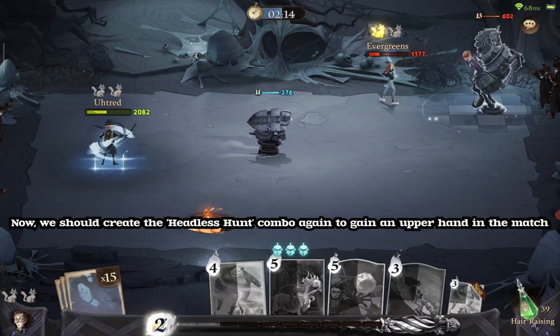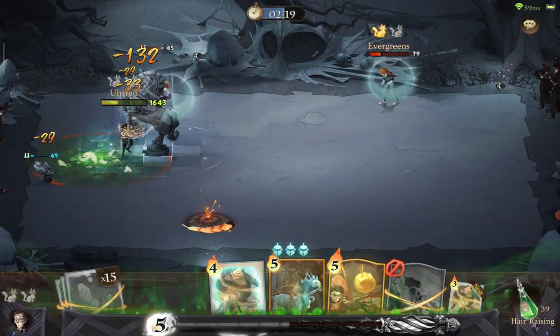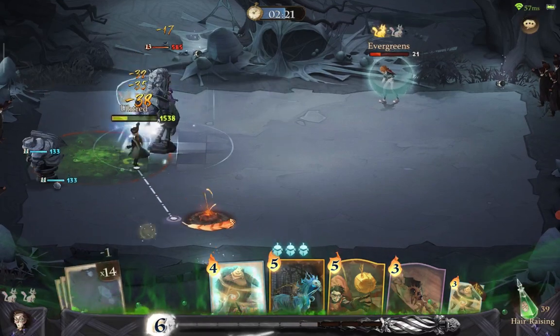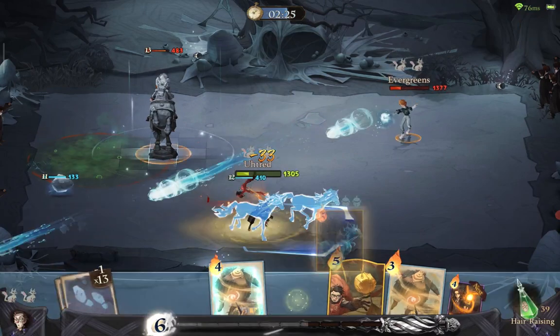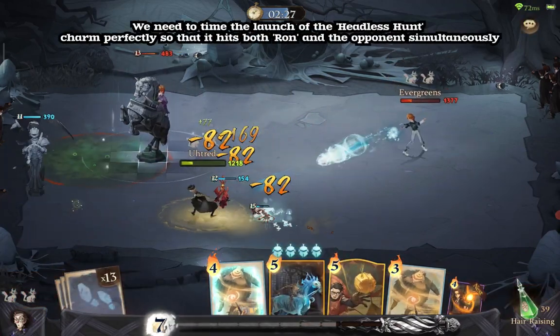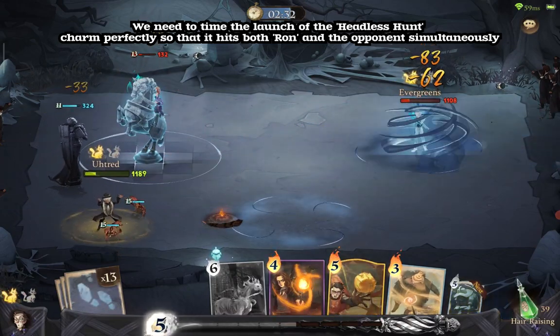Now we should create the Headless Hunt combo again to gain an upper hand in the match. We need to time the launch of the Headless Hunt charm perfectly, so that it hits both Bronn and the opponent simultaneously.